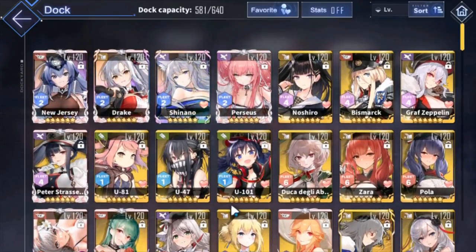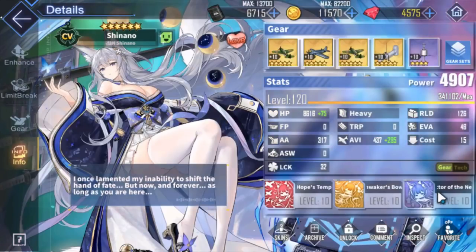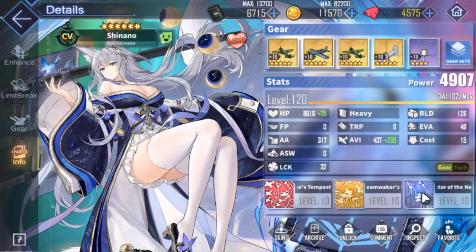Now let's talk about backline buffers. Backline doesn't have as many buffers as vanguards, but they still have some solid ones. I'm not going to cover faction-specific buffers like Queen Elizabeth, Nagato, Bismarck, or New Jersey, because faction buffs are significant enough on their own — they usually buff a full six ships. Everyone knows about faction leaders. We'll focus on other backline buffers.